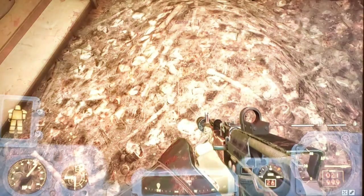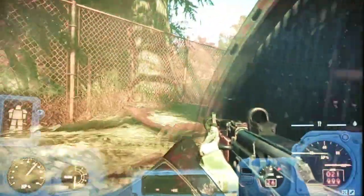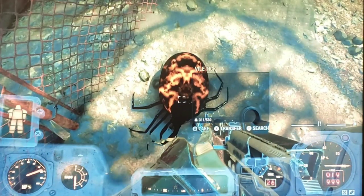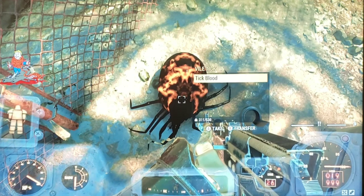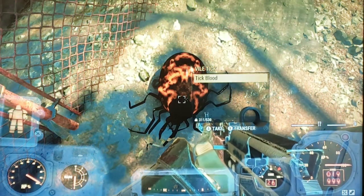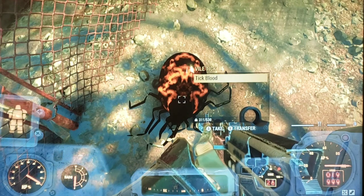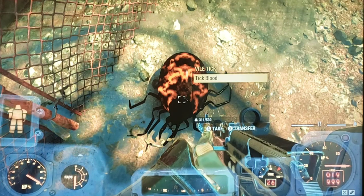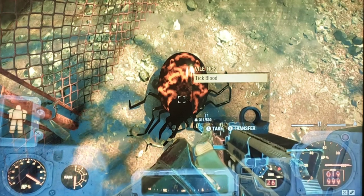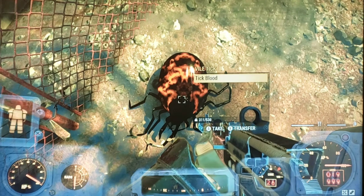With this method you can make unlimited stimpacks once you have the antiseptic, steel, and other materials lined up. Two tick blood makes one blood pack, and one blood pack will contribute to making stimpacks. If you get 10 tick blood, that's 5 blood packs. From those 5 blood packs you get another 10, so basically around 10 blood packs total, and then you do stimpack creation at the chemistry station.